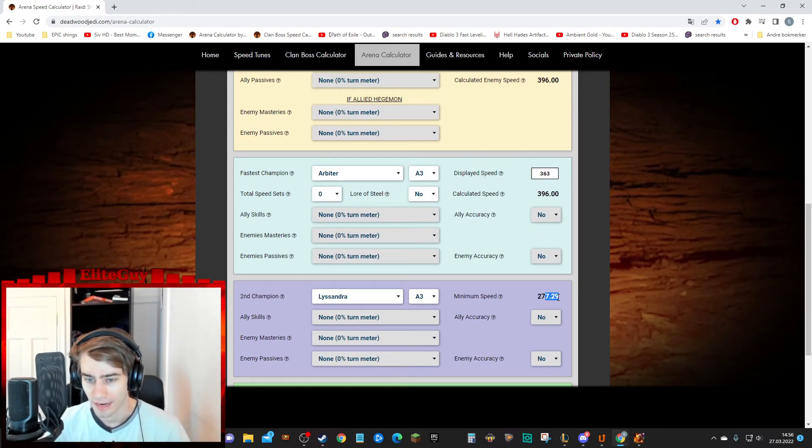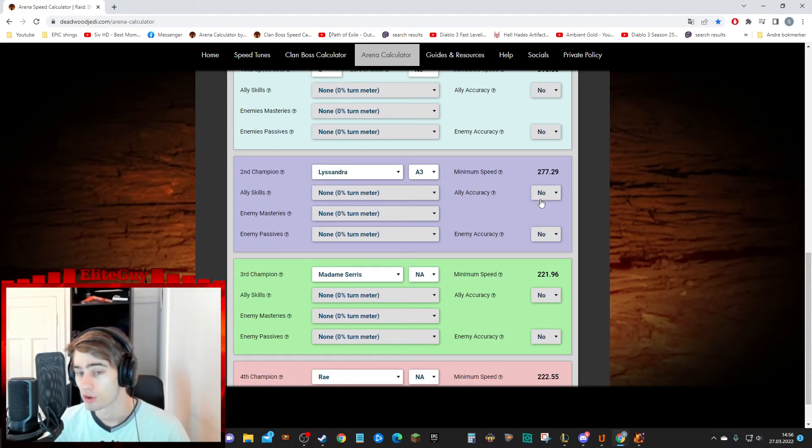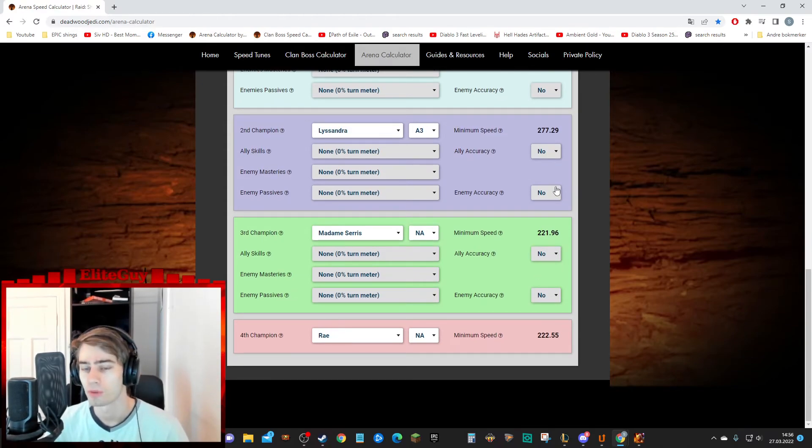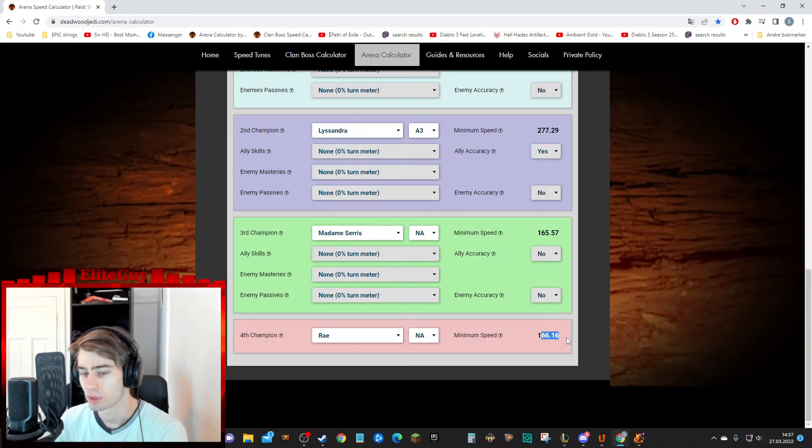Lissandra only needs to be 278 speed. And if she does not have accuracy, that's still a good turn meter boost and you can have your stripper and your nuker pretty slow. But if you do have accuracy — look at this — your buff strip and nuker can be a lot slower. That means you can easily build your nuker in attack percentage boots and only get speed from substats. That's a huge buff right there.